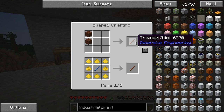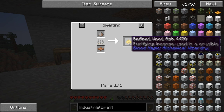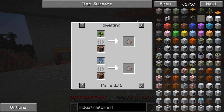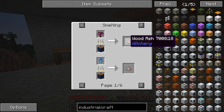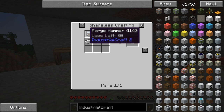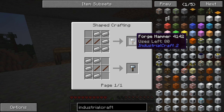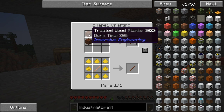The treated stick recipe — there are two different ways you can get it. You can get it from refined wood ash, which is basically just wood ash smelted, and wood ash is just smelting down a sapling. So by theory, you get 16 saplings, smelt them down twice — bingo bango, you have your two treated sticks to get your first forge hammer from Industrial Craft. That is definitely a way.